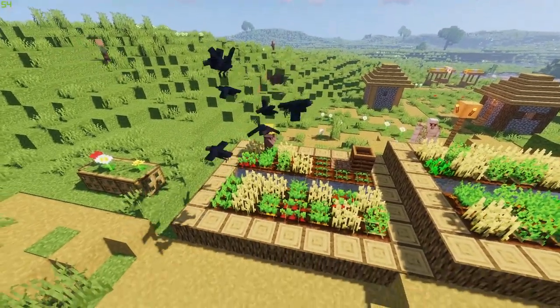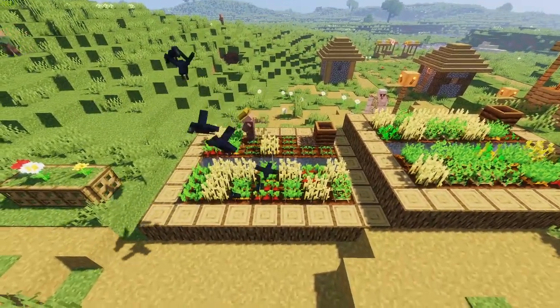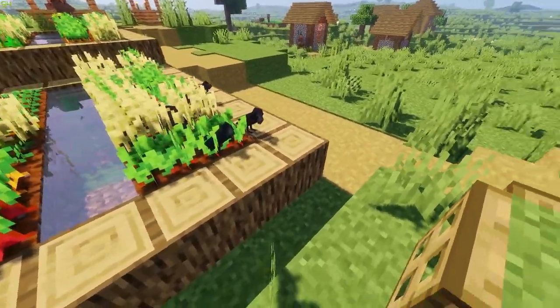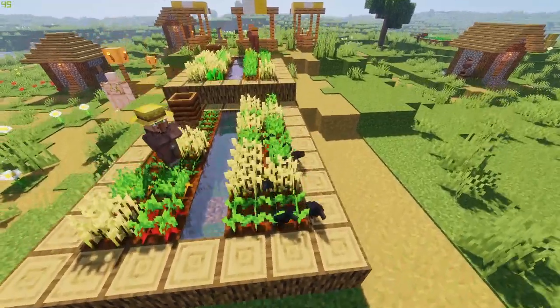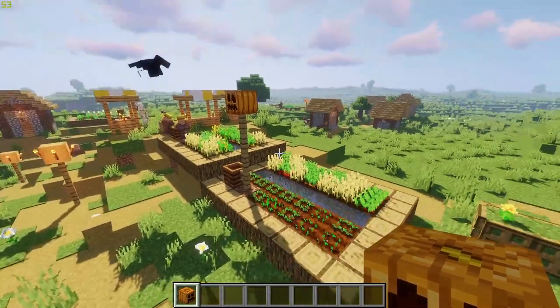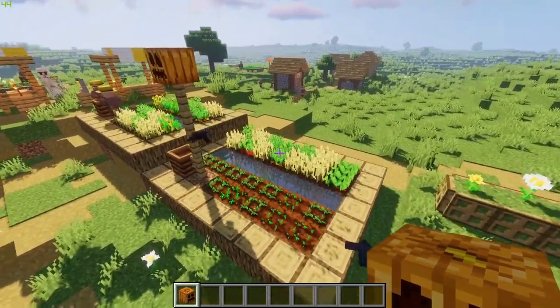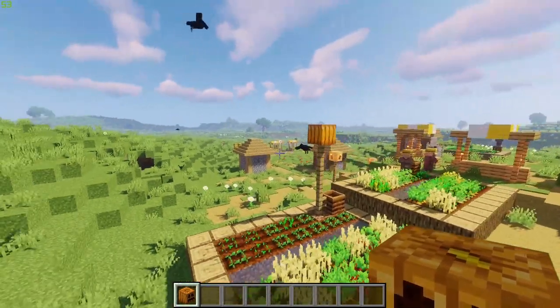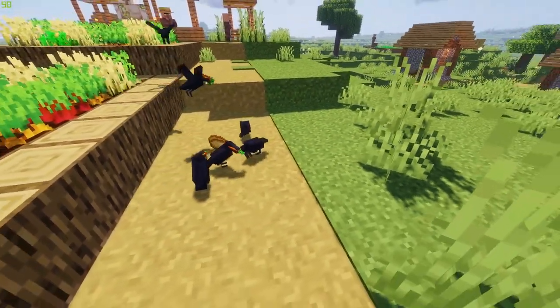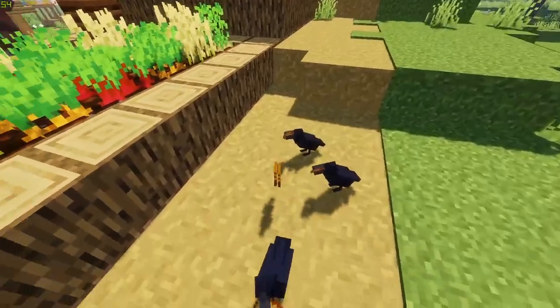Moving on to crows — these noisy birds can be found in forest and plain biomes. They are considered pests since they can often be found circling fields and damaging crop growth. A simple carved pumpkin is enough to scare away crows from a small field. These birds usually scatter and take to the skies whenever closely approached, and will pick up any food item they can fit in their beaks and devour it.